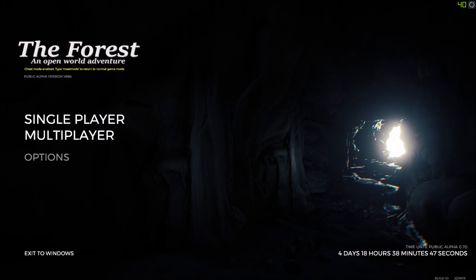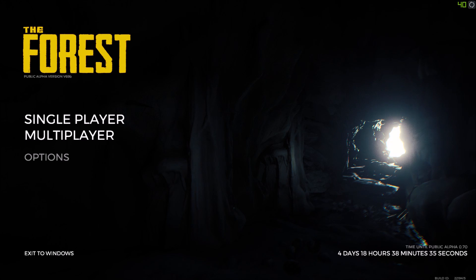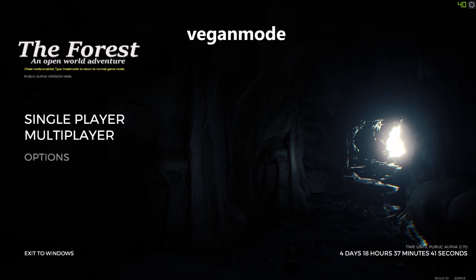Welcome to a new tutorial on my channel. This is all the cheat codes for The Forest. To start in the normal mode, you type 'meat mood' — that's just the normal mode with the cannibals and everything. If you type 'vegan mood,' there will be no cannibals at all in the whole game.